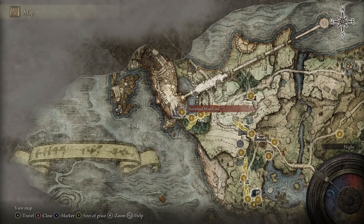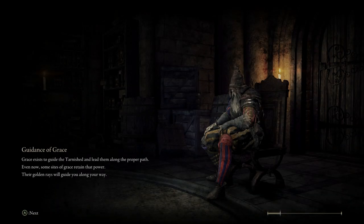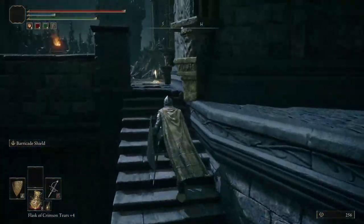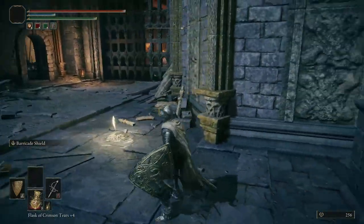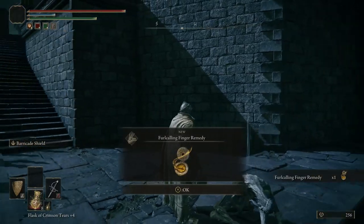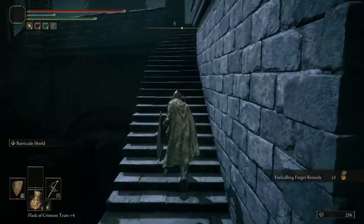Now that we've been sufficiently sidetracked for two episodes, I think it's about time we start going through Stormveil Castle. We're going to fast travel to the Stormveil Main Gate Site of Grace. Once you get here, there are a few options. First things first, we're going to start at the Site of Grace, then look at this wall right here and head down some stairs.